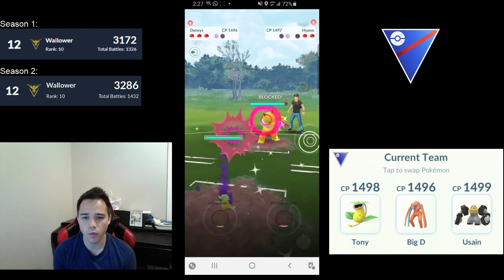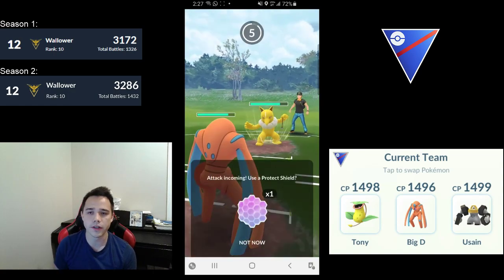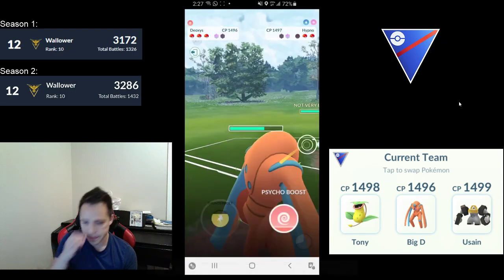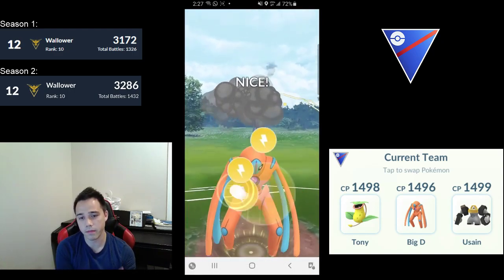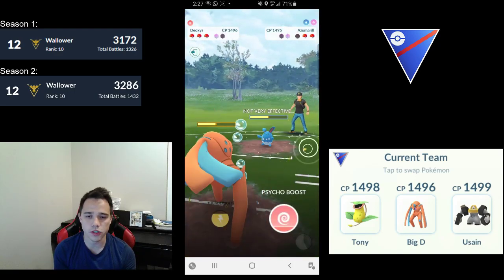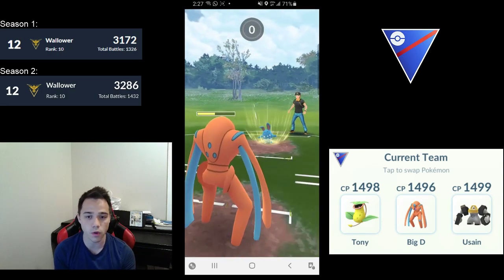Just to note: when you see them switch in, you'll see a Psychic bubble in the top corner. It's either going to be a Deoxys or a Hypno. If it's a Hypno, you need to get out with your Shadow Victreebel. So just be aware — if you see a Confusion, swap right out.